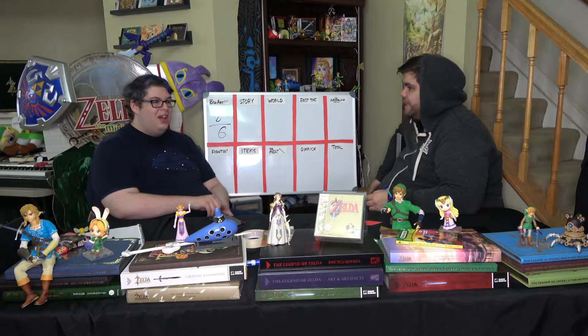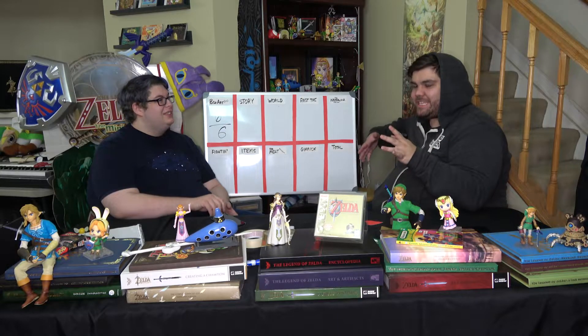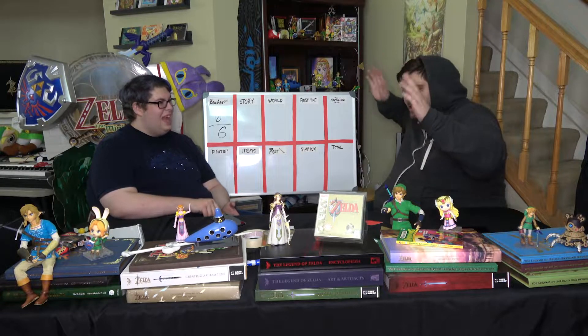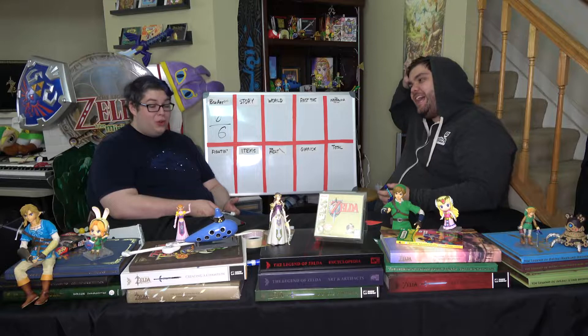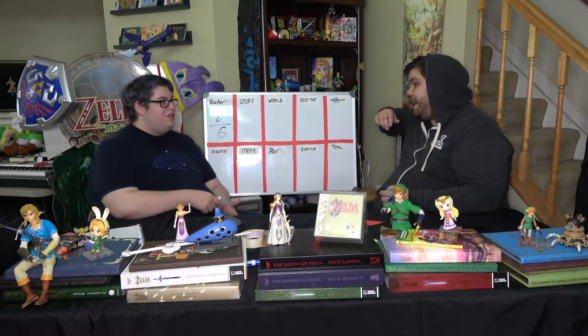That's a weird moment. You hear about the Wind Fish — you are in a dream of this giant space whale. It's literally a space whale. We've seen space things like that before, like in Final Fantasy. They really went there. And then you go into an egg and you find nightmares happening in the brain of the Wind Fish to beat them.